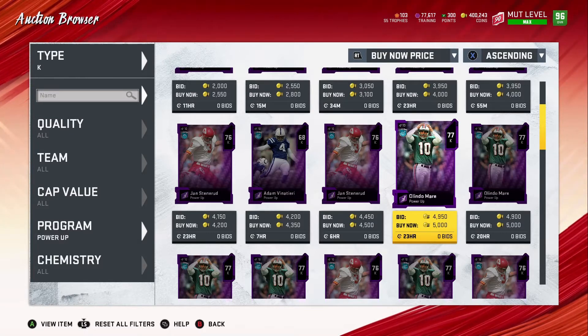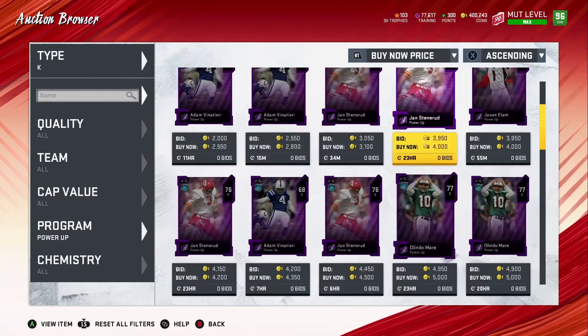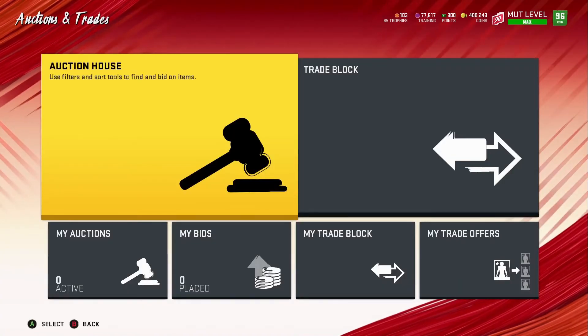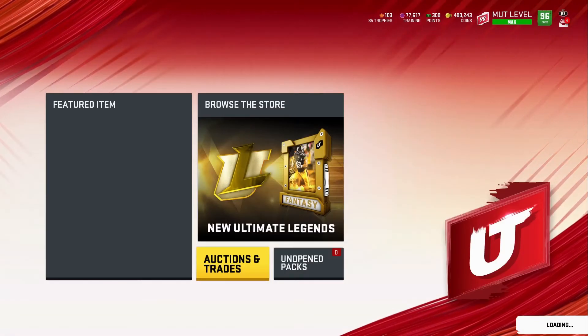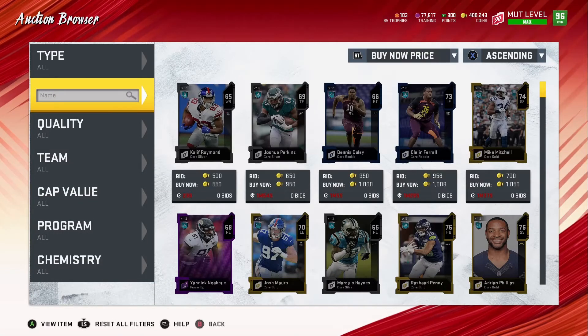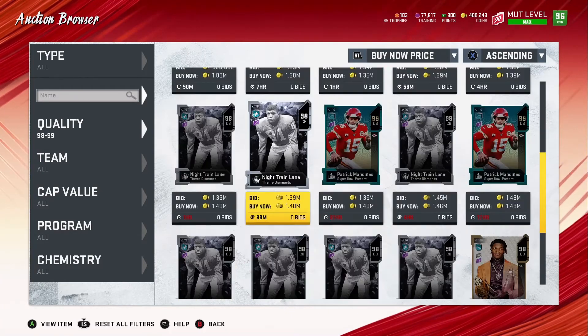I could have done that, but I looked at the hassle of having to go to auction blocks, selling it little by little, taking my time. If I needed to do it — meaning I had no coins at all — then yeah, go ahead and do it. But remember you're gonna lose about 640k, maybe even more, depending on what the player is going for and how fast it sells, because sometimes people are gonna undercut you. This morning Night Train Lane was going for like 1.29M.